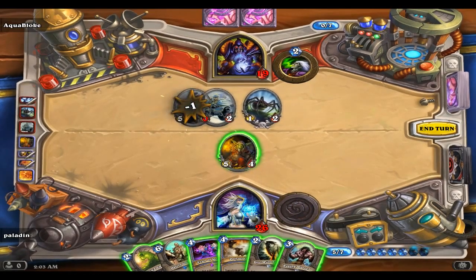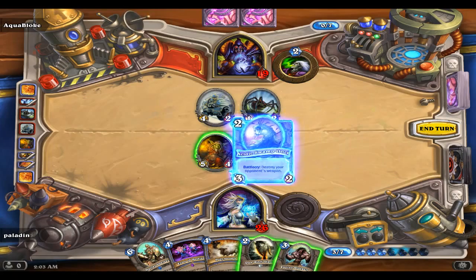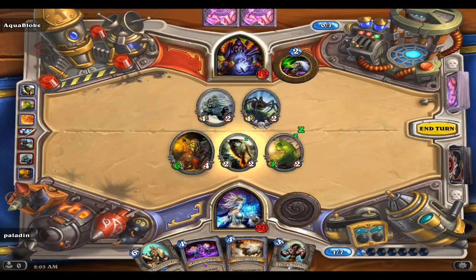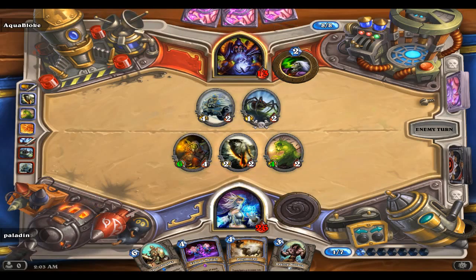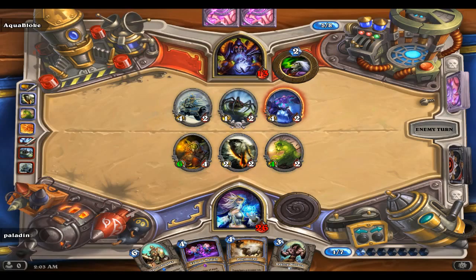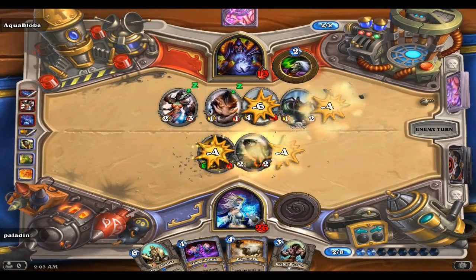Goodbye Hungry Dragon. I really don't want to trade, so I'll throw him down - adjacent minions - and attack his face for six.